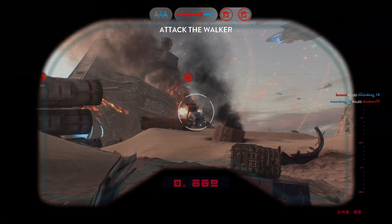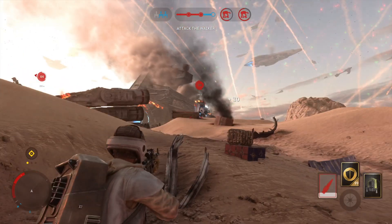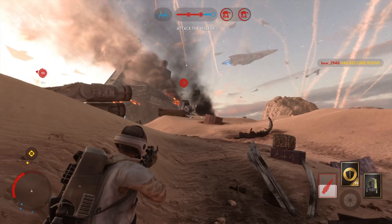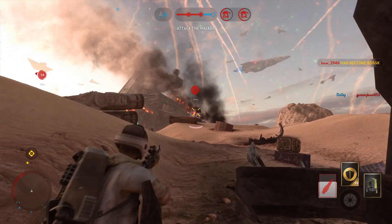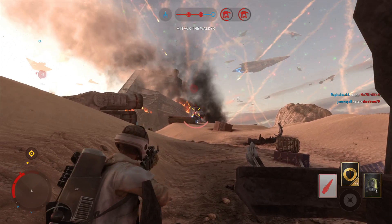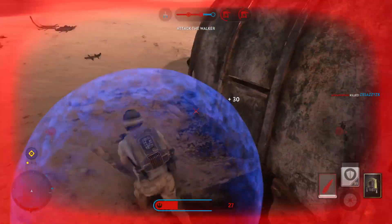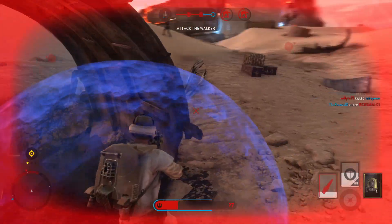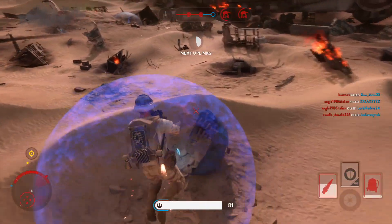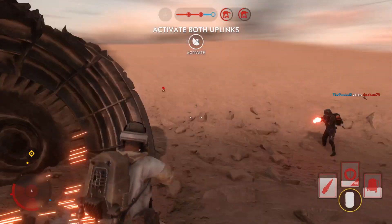The walker is exposed — focus all firepower on it. Intelligence indicates the bounty hunter Basque is in your vicinity. Direct all firepower on that walker, it won't be exposed for very long. Uplink stations available.